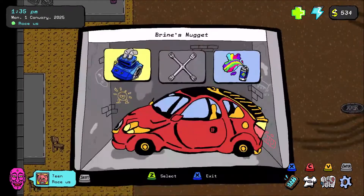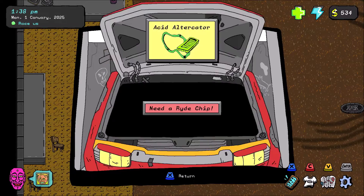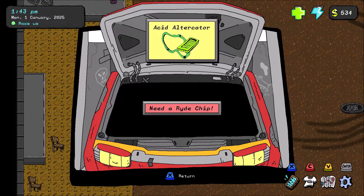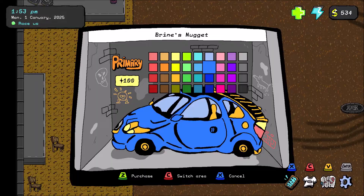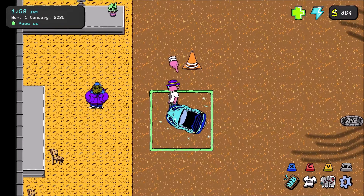In the garage we can upgrade our stats, but you need to do that with ride chips. We don't have any, but if we did we could buy the acid altercator which would increase our acceleration. The car is perfect so we can't actually repair it, and we can also change the color and the secondary color. Let's make it dark blue. Beautiful.